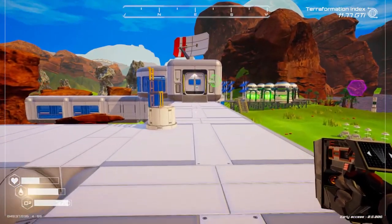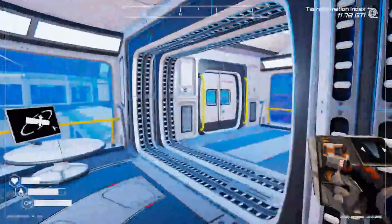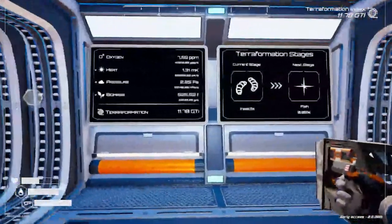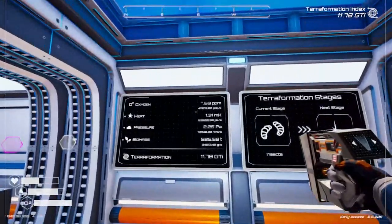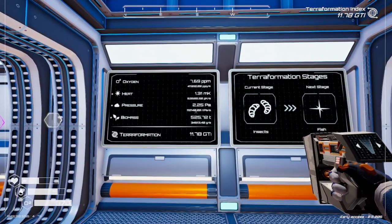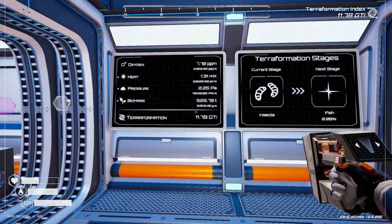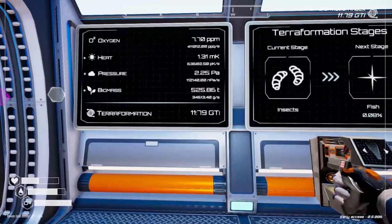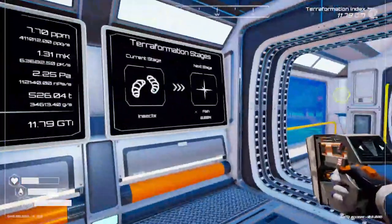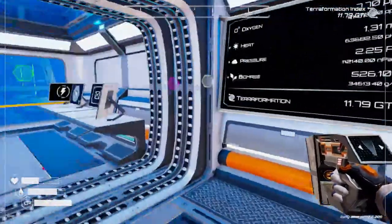Hey, welcome back everybody. It's Shino, and we are back over at the main location, just checking on a few things while I'm over here. Going to gather some resources. Oxygen 7.69 parts per million. Heat 1.3. Biomass is going pretty good. Terraformation score 11.8, just about. And the terraformation process, of course, is stalled — we're at the max level.